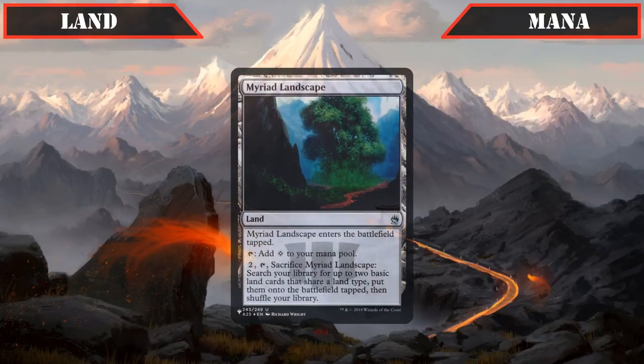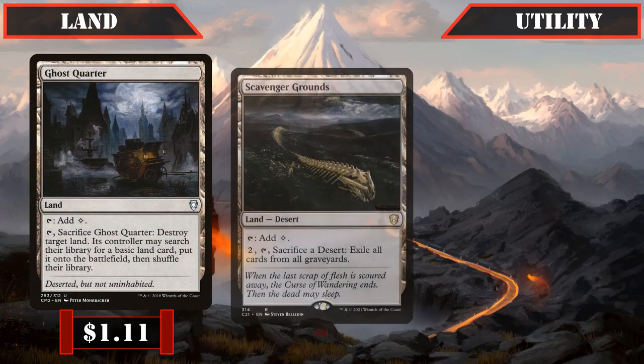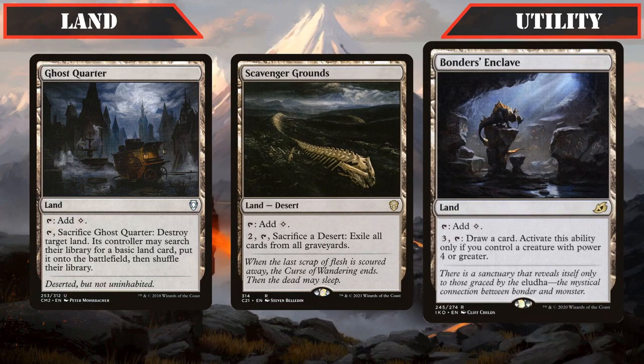Our only mana land is Myriad Landscape, which comes into play tapped, taps for colorless, and we can pay 2, tap it and sack it to put 2 of the same basic land from our deck into play tapped, as a decent source of ramp. For utility lands we have Ghost Quarter, which taps for colorless and we can tap and sack it to destroy target land; Scavenger Grounds, which taps for colorless and lets us pay 2, tap and sack it to exile all cards from all graveyards, providing graveyard hate; and Bonder's Enclave, which taps for colorless and lets us pay 3 and tap it to draw a card if we control a creature with power 4 or greater, giving us continual card advantage from the landslot once we start creating dragon tokens.